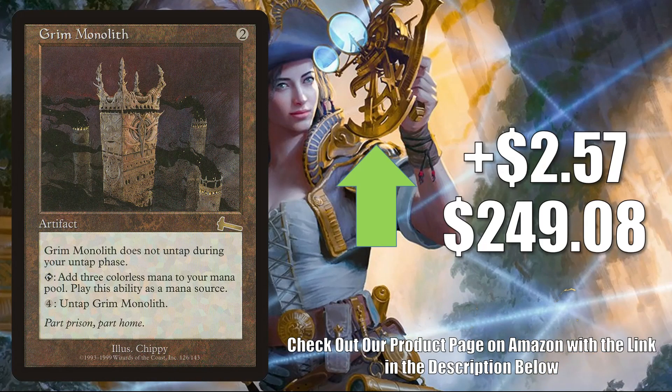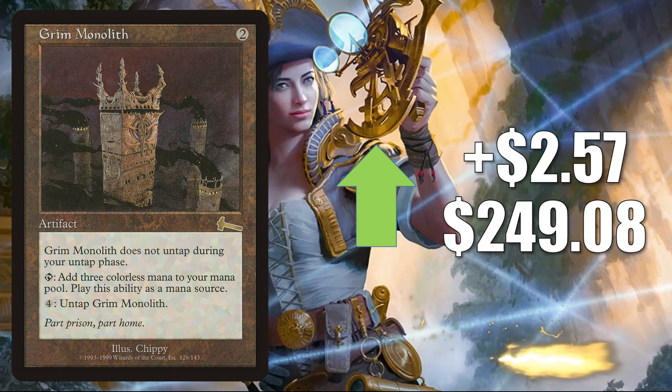Grim Monolith up $2.57 to $249.08. This card has been relatively stable recently — we haven't seen it on the Market Watch in a while — but it is starting to creep up just a little bit. Maybe it's an indication that more is to come. This does see Legacy play — sometimes you'll find it in Mono Green Cloudpost or Eldrazi Stompy. Also you can find this in a lot of different Commander builds.